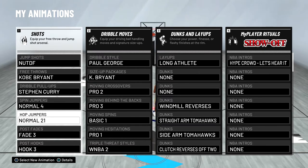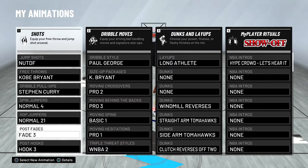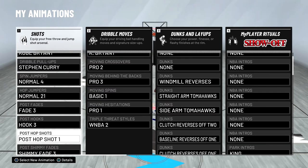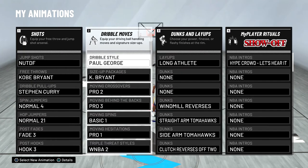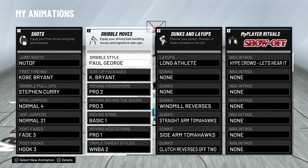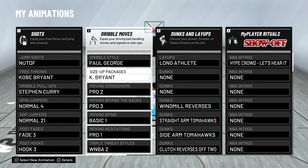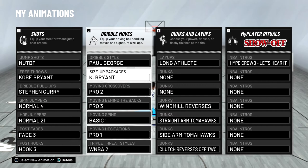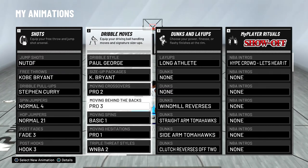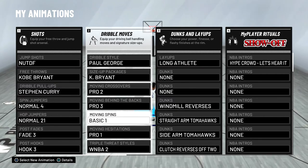For hop jumpers I think Normal 21 is easily the best — really clean animations and I don't fumble the ball much with it. For post fades, Fade 3 is easily the best, nothing else comes close. For hooks I use Hook 3, and for post hop shots, 1 is good but I'd also try out 7, 8, and 10. For my dribble style I use Paul George or Kawhi — I don't think I can get the other guard styles at this height. For size-up packages I switch between Kobe Bryant and Steph Curry, though I mostly do hesies and behind-the-backs anyway.